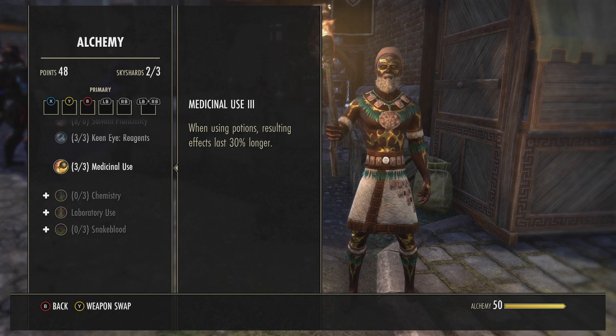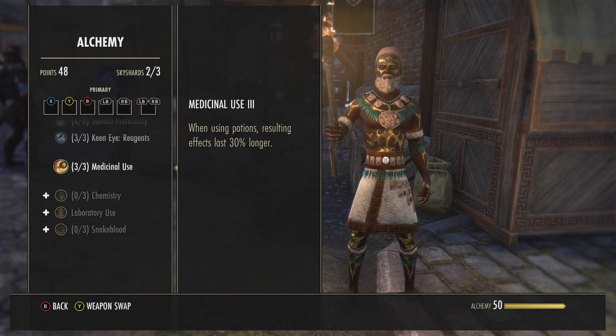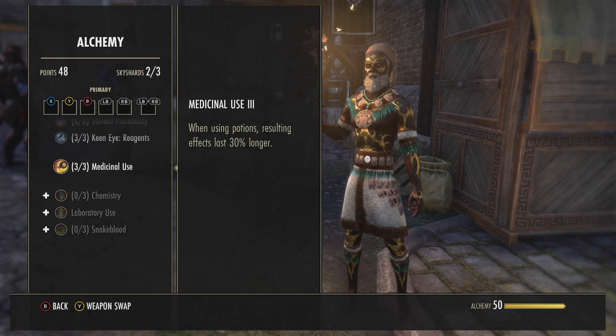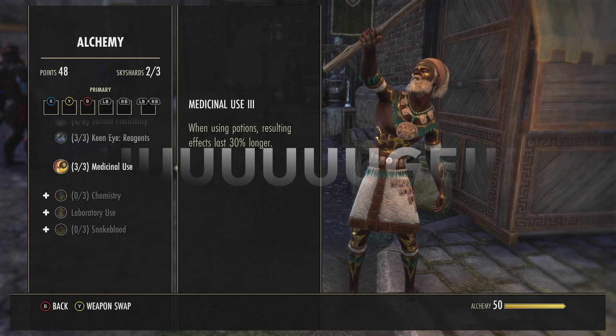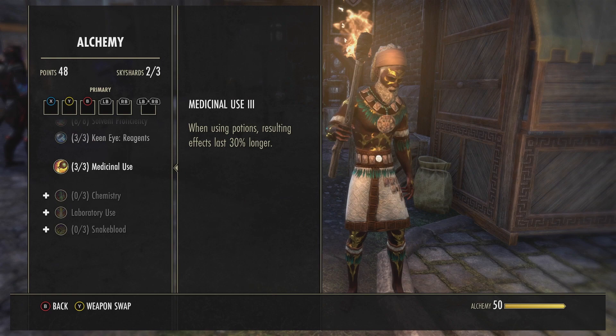But like I said, this is so important - every character you have should do that. Get yourself three skill points and go ahead and switch them all out with the Armory Assistant if you're not crafting with them, but you want to have Medicinal Use. Just have those extra three skill points, and then when you switch back you're still going to be level 50 on alchemy. You can put in the skill points when you're in your regular armor. Save this build, then go back to your other build, farm skill points, and put those three in Medicinal Use - because when using potions, resulting effects last 30% longer. That's huge and very valuable on every character no matter what you do.